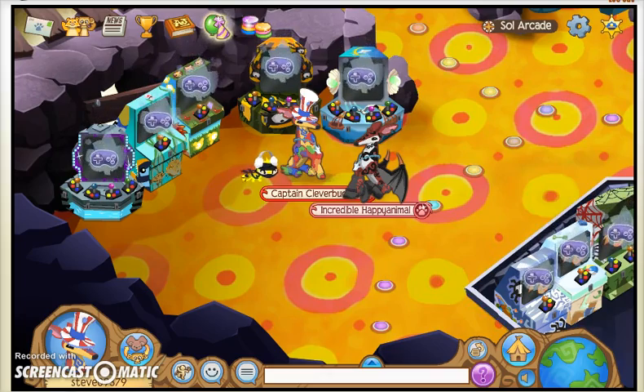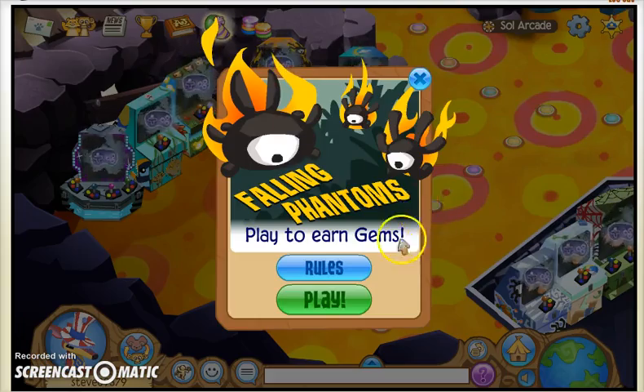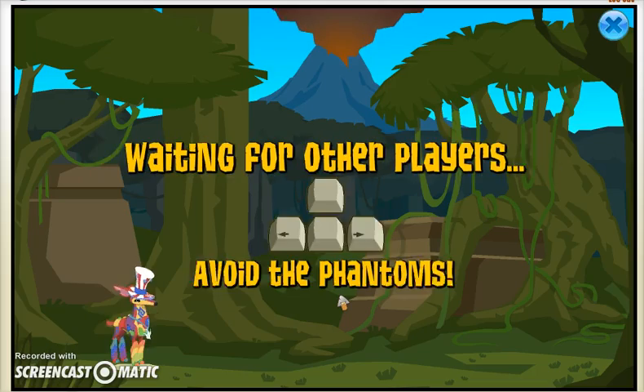Number 1: Falling Phantoms. If you beat this game, you get 100 to 160 points. And if you also beat the timer, you will get an extra 100 and all the gems that you collected during the game.